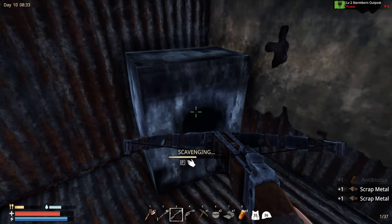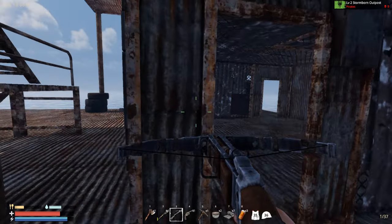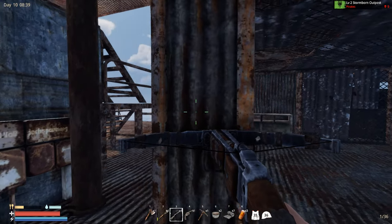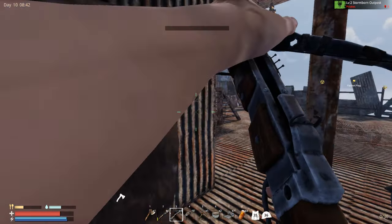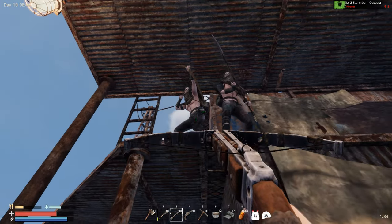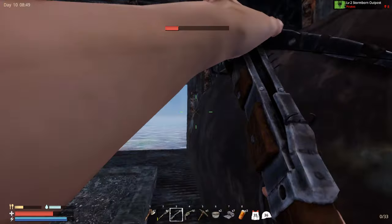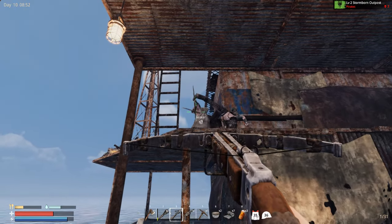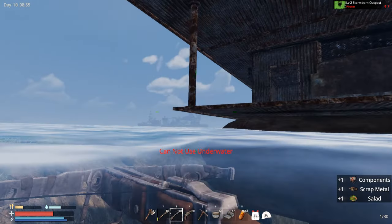Oh yes, some pills inside! Nice scrap. Somebody over here - hello sir! He's hiding, we're gonna get him. Kill that amigo! They are not really so smart. Yeah but they are taking a bunch of arrows - I can see they are a lot harder to kill than in the past.